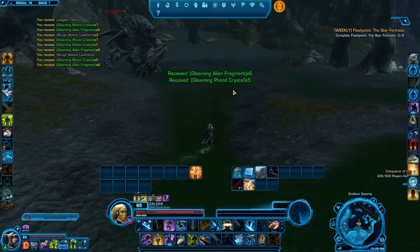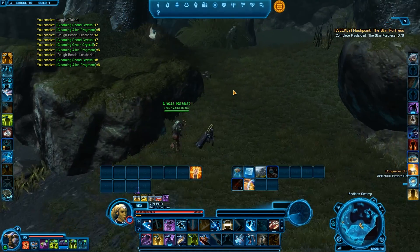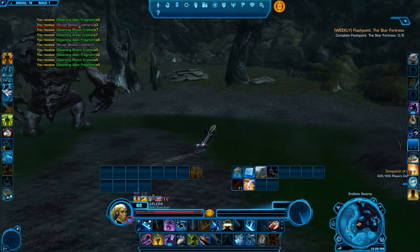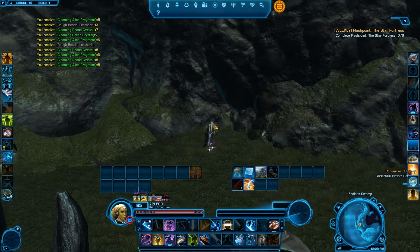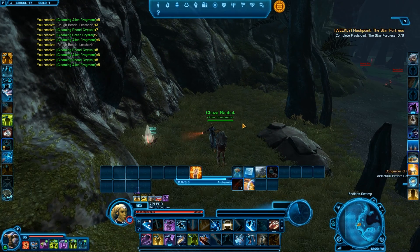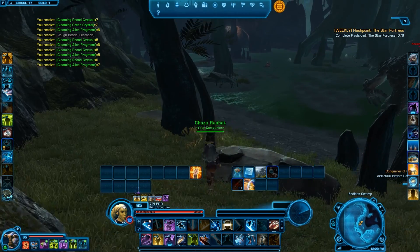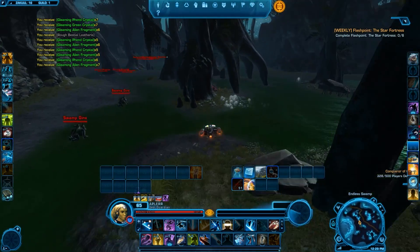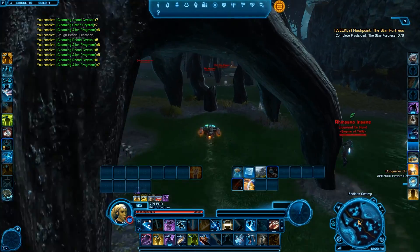There are a couple of places that are a bit interesting — the mats go up into the trees and you can't reach them. That is a little bit of a problem. Also it takes a bit more time because you need to kill mobs. There are a lot of mobs between the materials, so you need to kill a couple of them. But I think it's fine, just go and kill a couple.